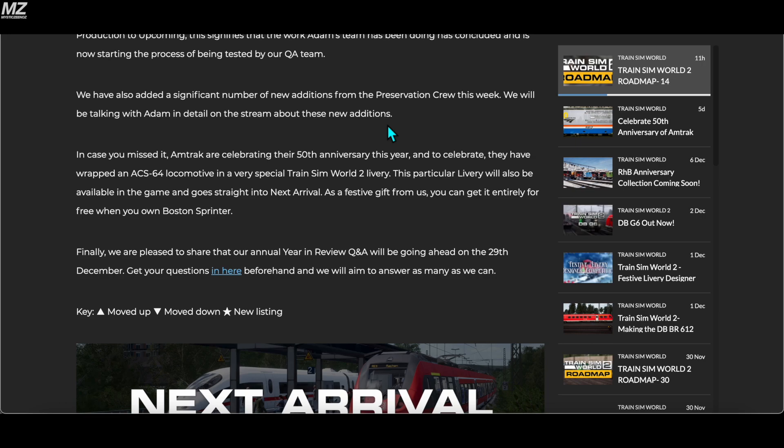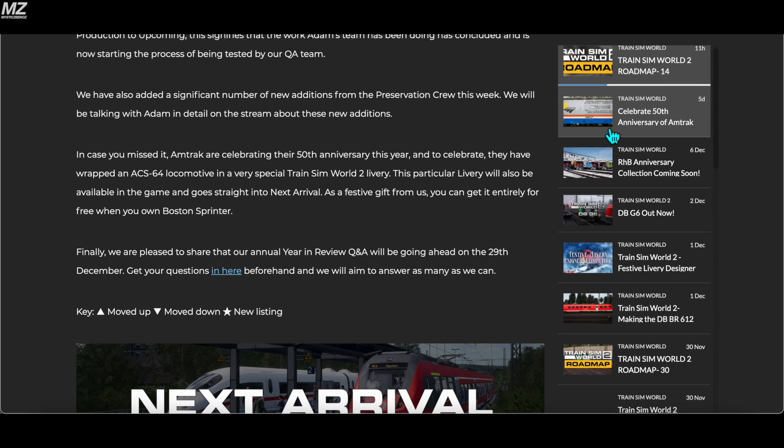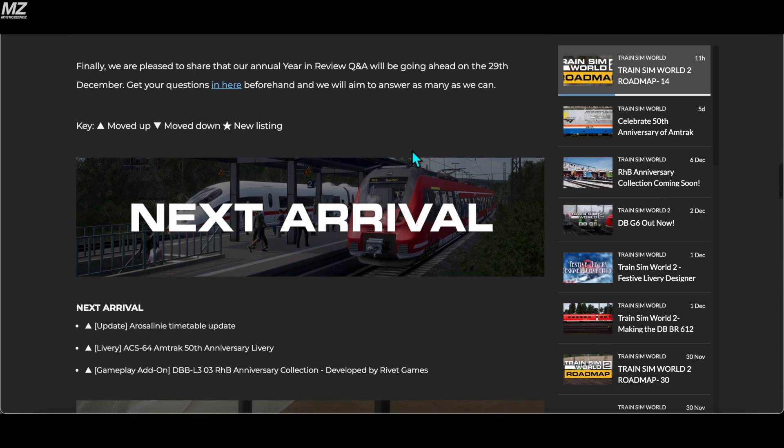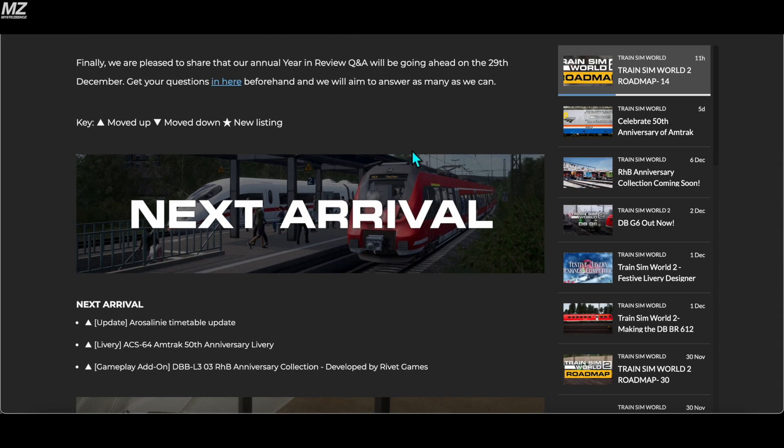Very nice to hear. You can see the livery right here. I've actually seen it in action on Amtrak trains around New York City, which is pretty cool. I'm glad they've given us a free livery for Amtrak. Finally, Dovetail are pleased to share that their annual year-in-review Q&A will be going ahead on the 29th of December — get your questions in beforehand and they'll aim to answer as many as they can.